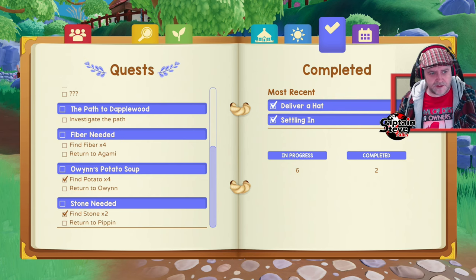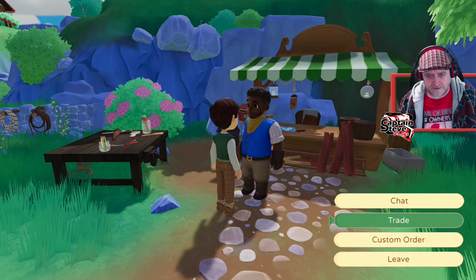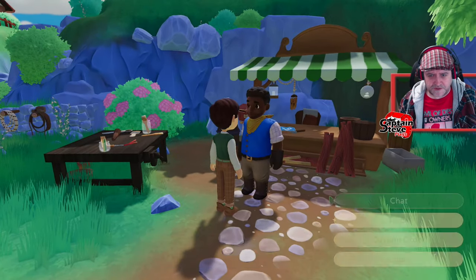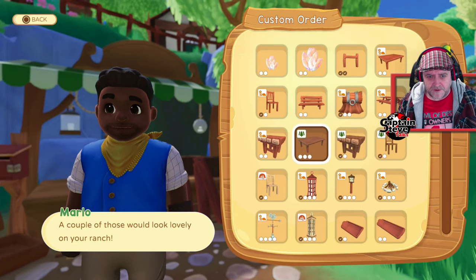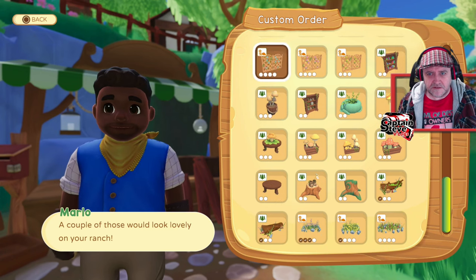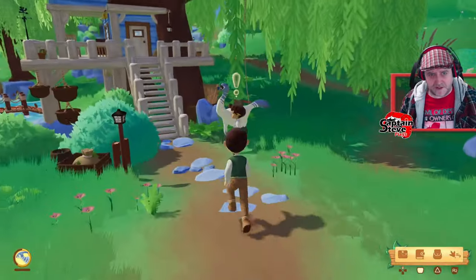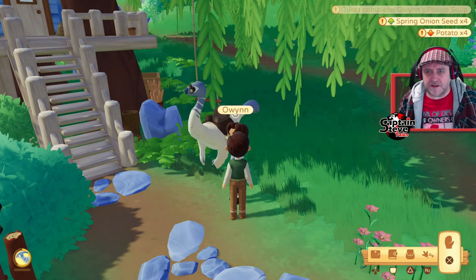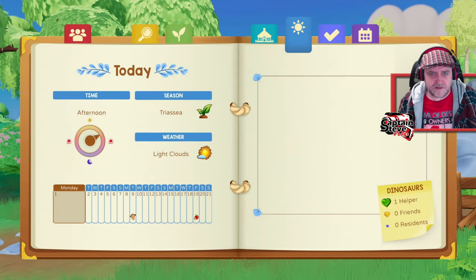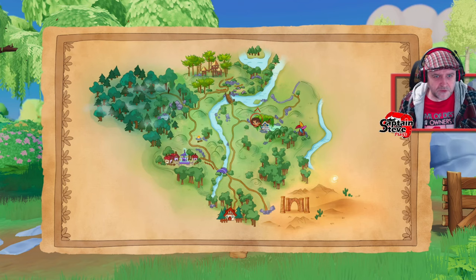Now I need fiber and I have no idea where to get it. Can I buy it here? The custom order menu has all sorts but no fiber. I'll go give Owen the potatoes anyway. He's given me onion seeds and potatoes and all sorts — lovely jubbly. I need to get over to Dapplewood now.